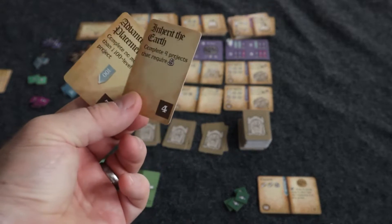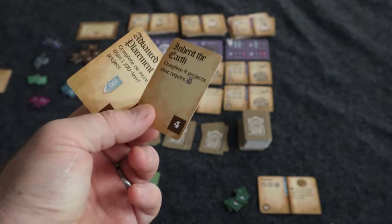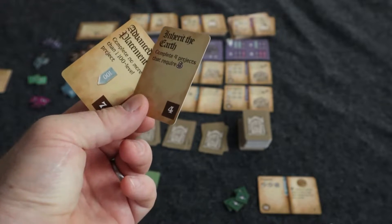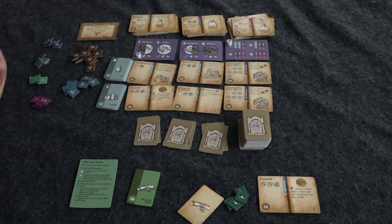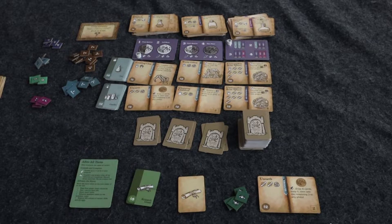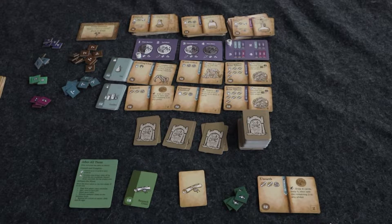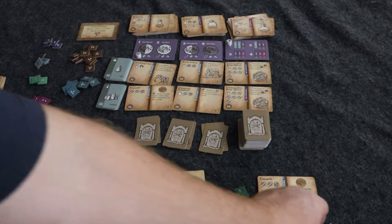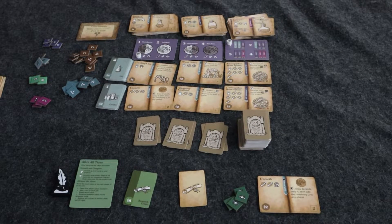Then look at your thesis cards and pick one. I'm going to pick the one that says complete four projects that require snakes. Note that if you want to make the first game simpler, you can leave the thesis cards out entirely, or just remove the seven-credit ones for a more introductory game. That is the setup. Pick a first player, give them the quill token, and you're ready to play.